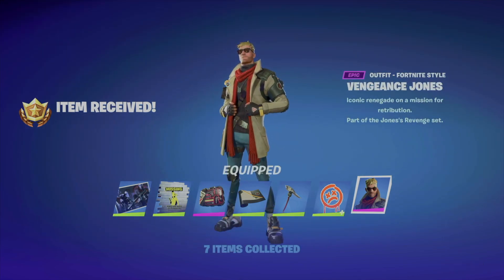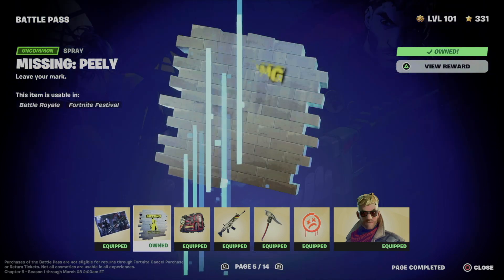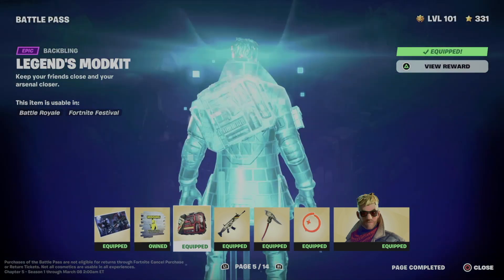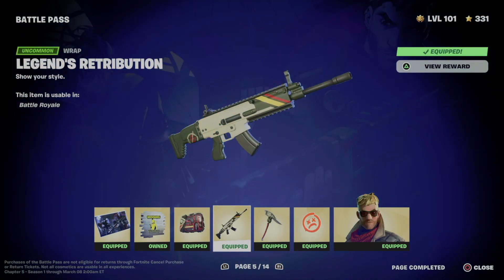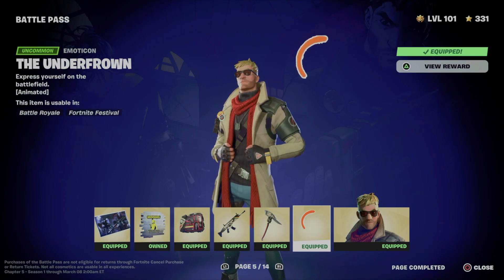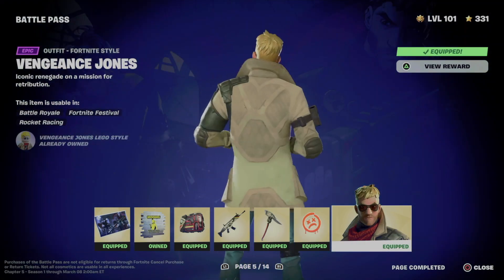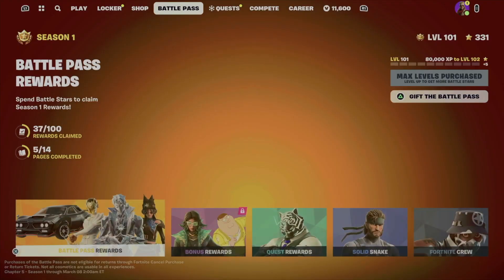It claims everything from here and then we can just equip it all. Just to go over everything we just got: this awesome loading screen, the spray, this backbling, this wrap, this pickaxe, plus the emoticon. And let's not forget about the skin that we finally got from our battle pass.